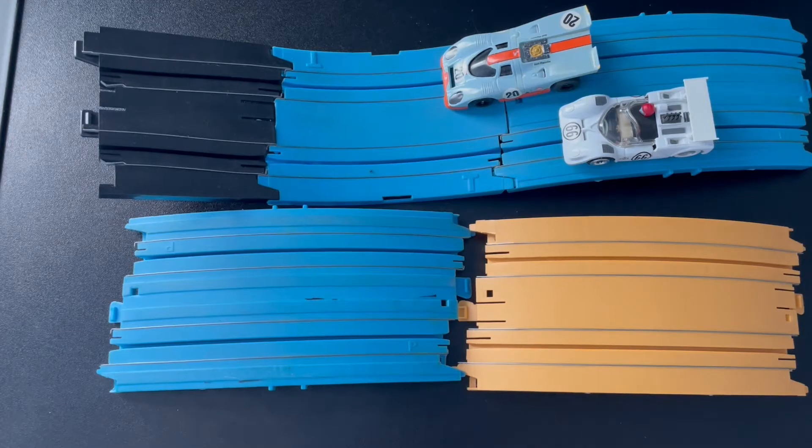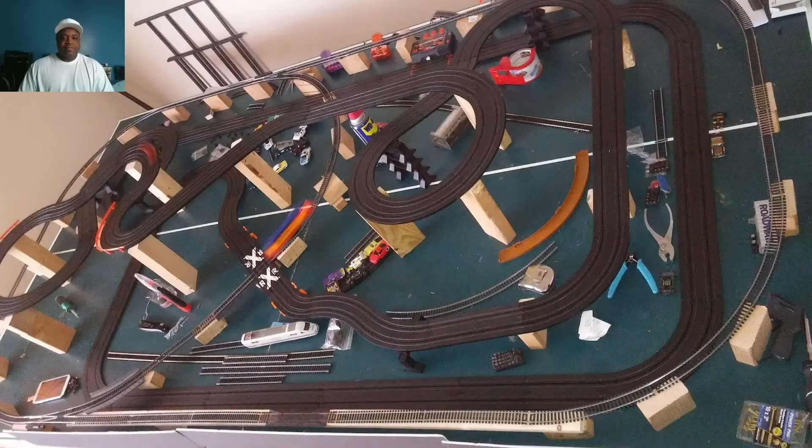What I was trying to do was add this into the layout just to have some elevation changes. In the real world, it's not flat — there are hills, dips, and all kinds of stuff. That's something we're lacking in HO scale. These two Tyco pieces connect to the adapter track and then back into the Tomy FX. I wanted to add the elevation change right after the railroad crossing to make it more realistic.